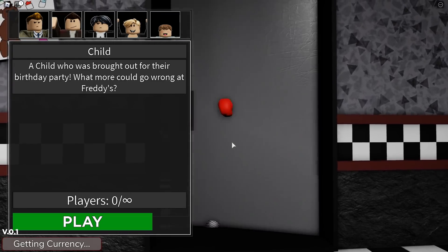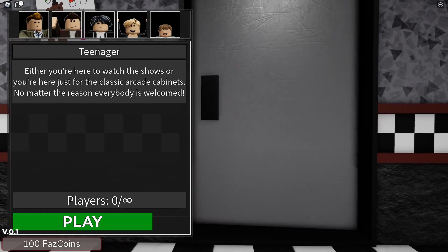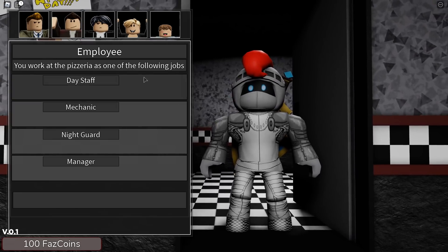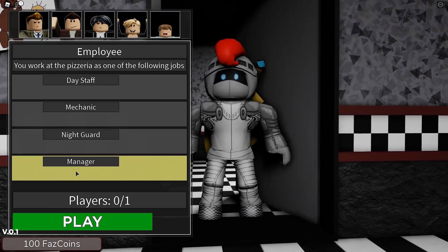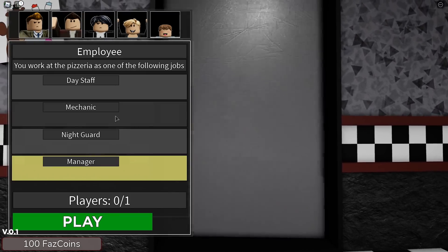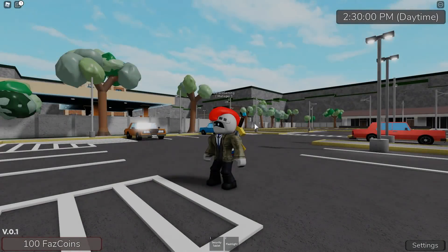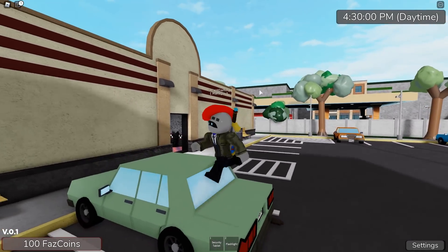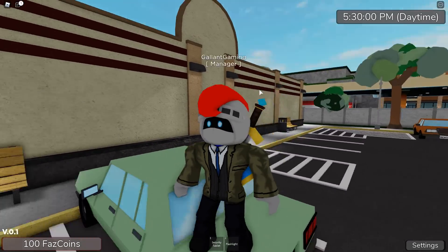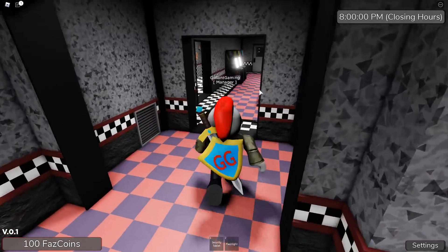It's supposed to open and close. It is still early access of course so we can't be too mad at it. But I do really like this. Then of course you can pick day staff, mechanic, night guard, manager — all that other good stuff as well. Oh look at that suit. I'm gonna be a manager. That's a cool suit. I like it. Oh look at me — I'm fancy! I got a big suit, I got a big helmet. Now I must run my pizzeria establishment.